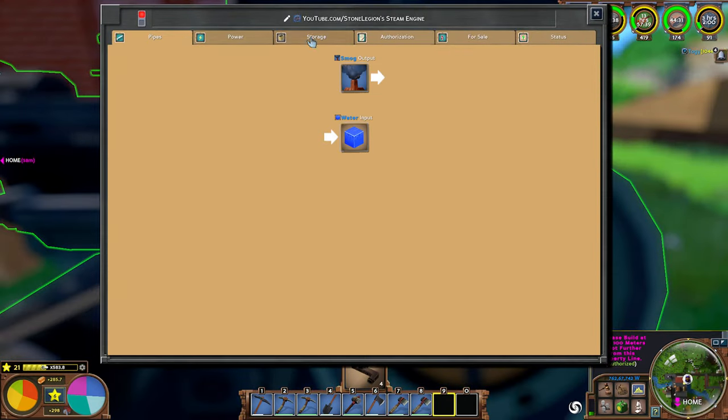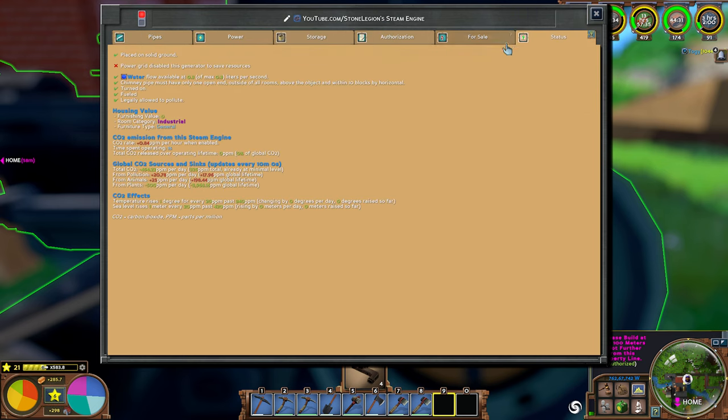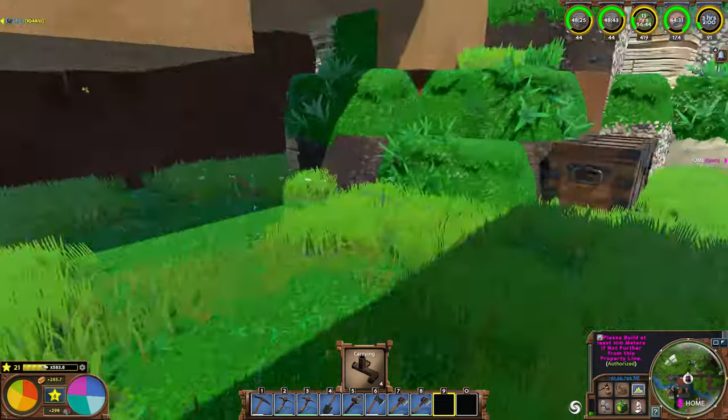Did it run out of something, or is it just not running to save resources? Global sources sync updated every 10 minutes. Total CO2 is negative 454 per day. 325 ppm total, already at minimum level. From pollution, 20 per day. Something lifetime from animals, 25. Global lifetime from plants, negative 500 per day. I think we've done our part here.